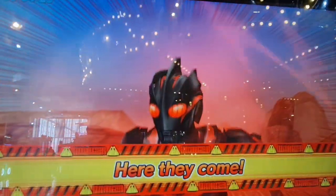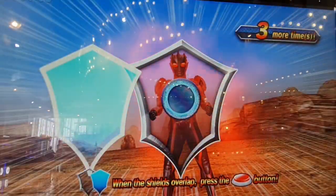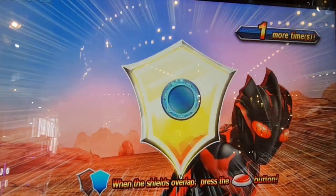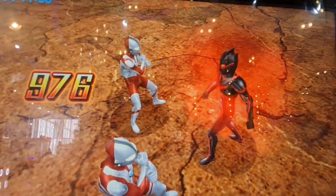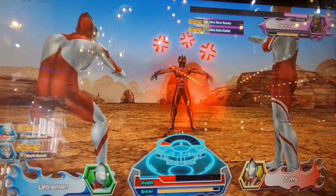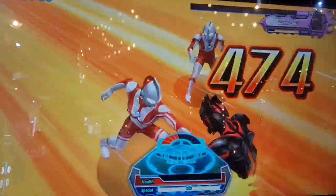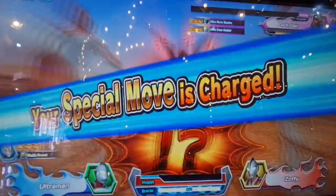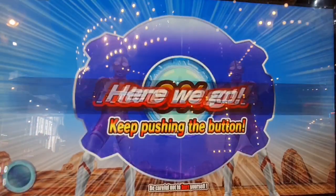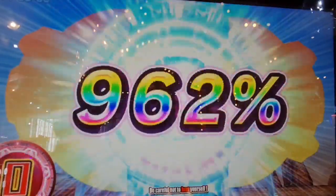Your opponent is using all of their power in this attack. Press the buttons with the right timing to guard against the attack. Here we go. Perfect. Perfect. Perfect. Time for your attack. Press the buttons and go on the attack. What a great combo. Your special move gauge is charged — defeat your opponent with the power of affinity. Here we go. Nice combo. Just a little bit more. Ultra perfect.